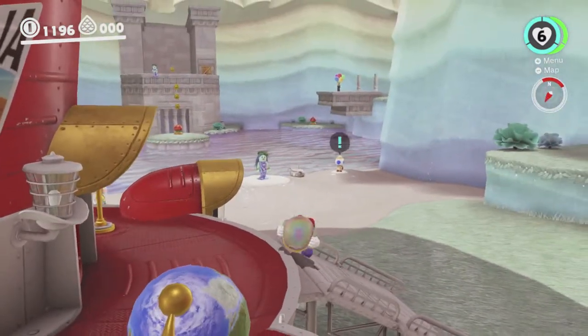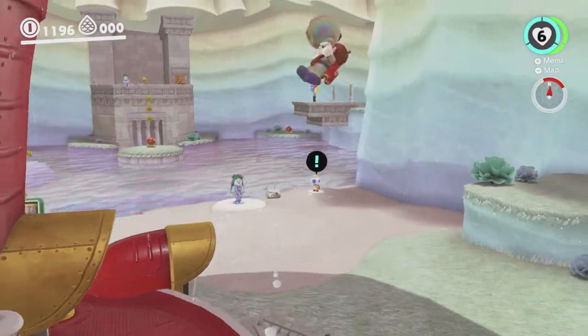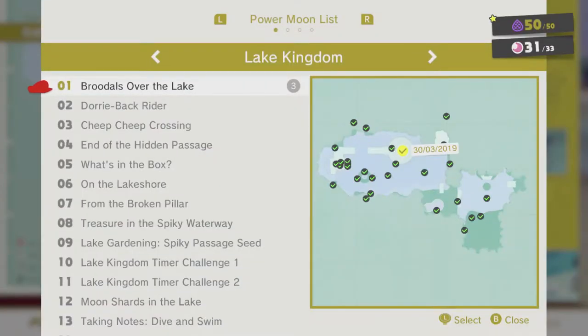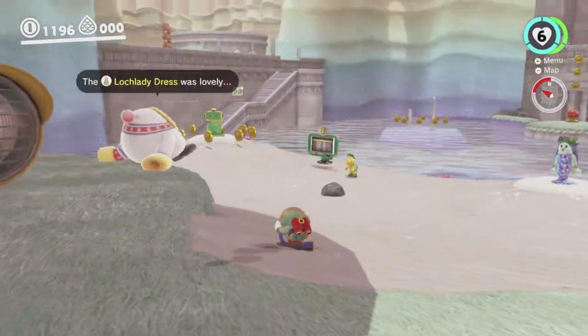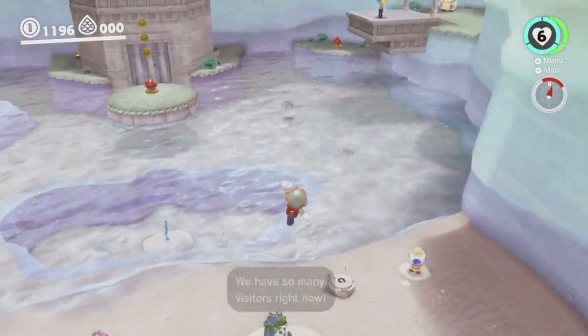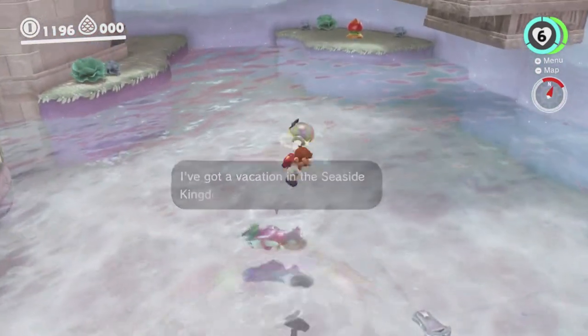Hey there everyone, this is Danielle playing some more Super Mario Odyssey, permanently crouched. Last time we wrapped up a few of the moons we were missing here in Lake LaMode. We're now at 31 out of 33. We'll be getting one of those two moons today. The other one is the secret path, which we'll be getting later on when we get to the other side of the secret path. But the main thing we'll be doing today is opening up that moon rock and starting on the post-game for this kingdom.